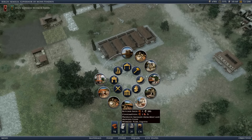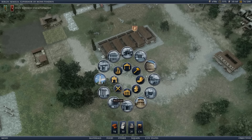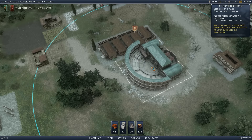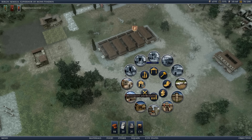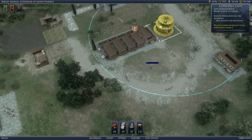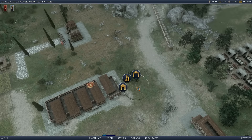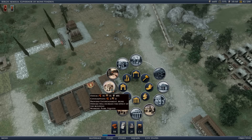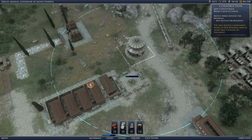We need food distribution. What I prefer however is to build a theater. And of course religion is important - an odeum here and a temple here.